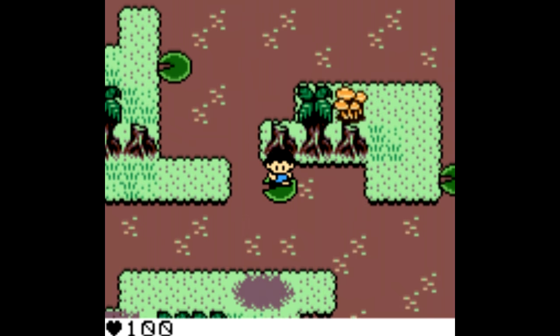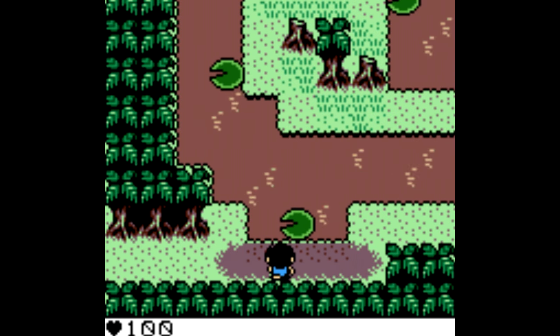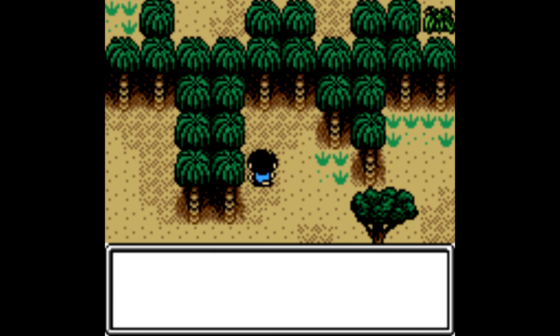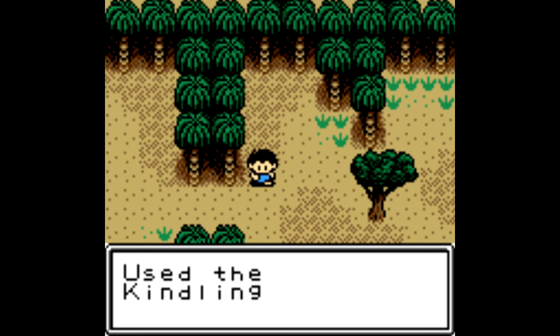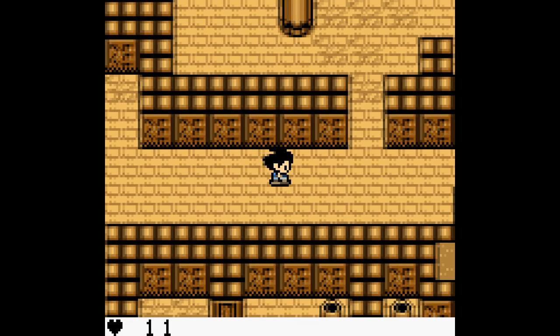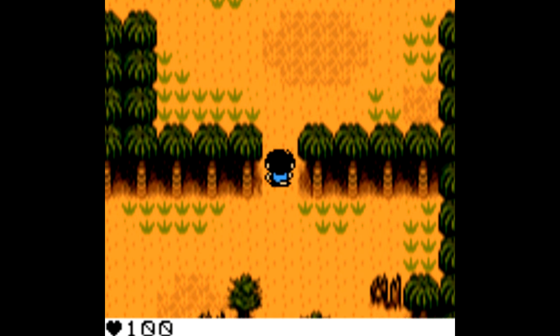There's eight different endings here, and not all of them are pleasant. That's pretty out there for a simple Game Boy Color game. Maybe this all sounds boring to you, but I really had a lot of fun with this game. It has the same kind of vibe as the original Harvest Moon for Game Boy — the same top-down perspective and a similar open-ended structure that allows the player to control the pace. You know how Harvest Moon eventually led to stuff like Stardew Valley? Survival Kids feels like the precursor to indie survival games like Don't Starve. You can draw the same kind of connection between the two.